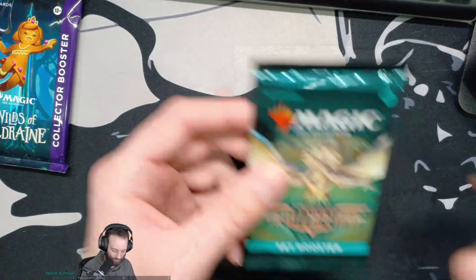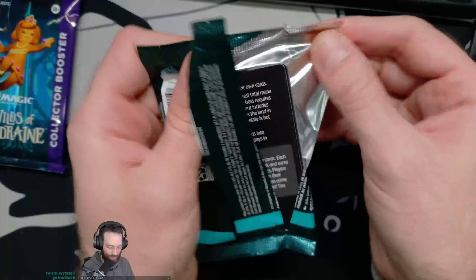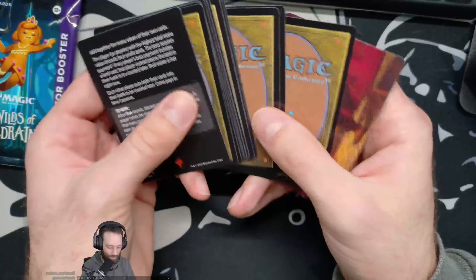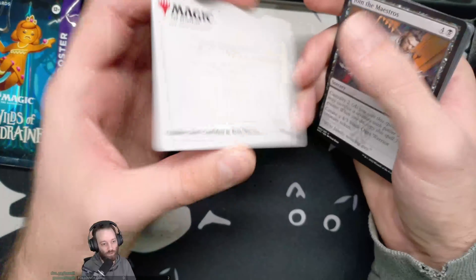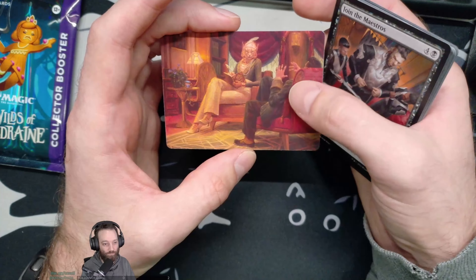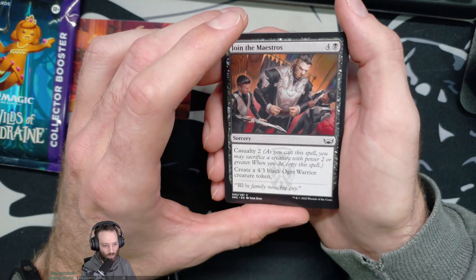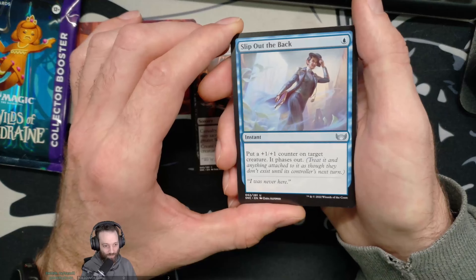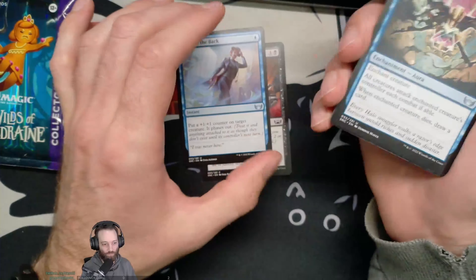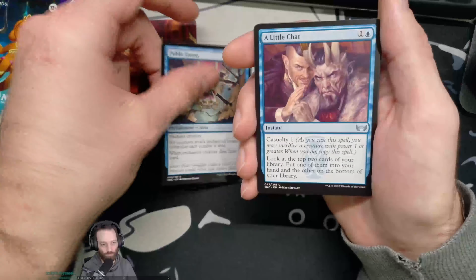Let's do New Capenna — I don't think I've ever opened a New Capenna set booster either. This one's in Japanese so let's shuffle things around. We got a little art card. I probably took too many cards out but that's okay. A mini-game card, an art card of Fabine. Join the Maestros — Casualty 2, create a four-three black warrior creature token for five mana. Slip Out the Back — put a plus one plus one counter on target creature, it phases out. That's crazy.